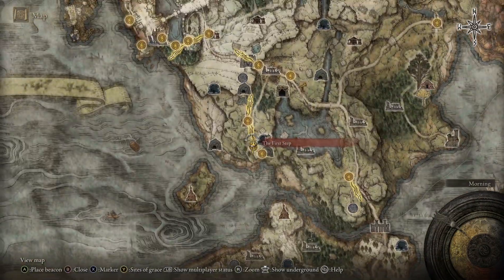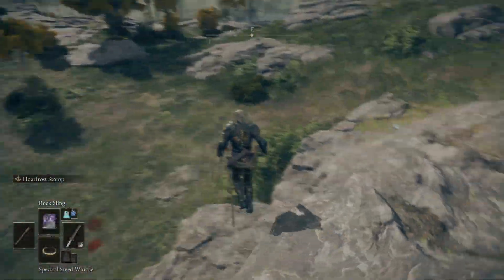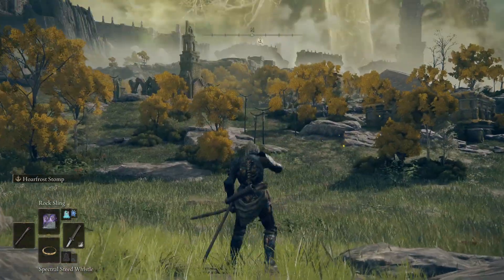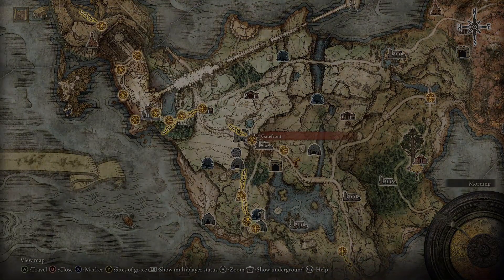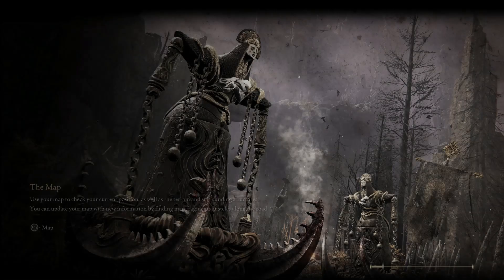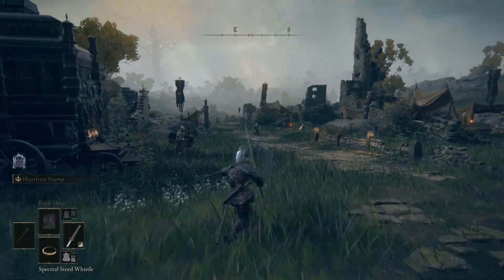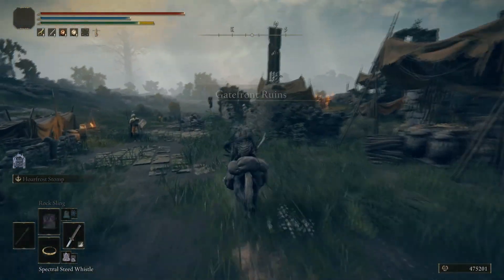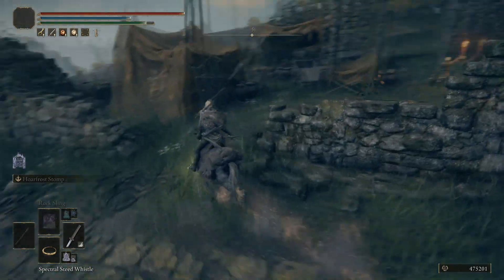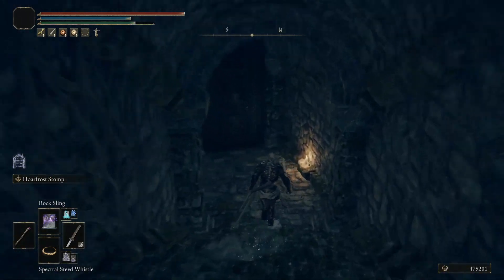So first, what you're going to do — as you can see I'm at the first step — you need to get up to the Gatefront Ruins. I'm sure everybody's been there before, but if you just started the game, all you need to do pretty much is run forward. I'm going to teleport to a grace nearby. Once you get here, you want to get over to this corner right over here — you see there's a staircase down. You want to go down the staircase; there'll be a door you gotta open and then a chest.